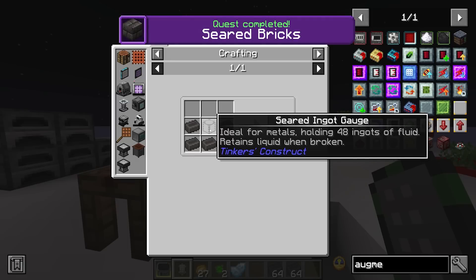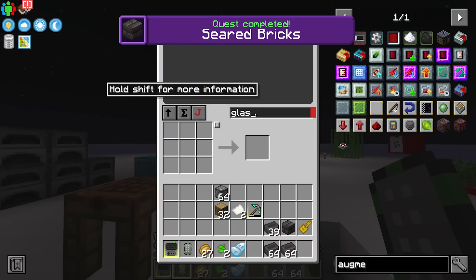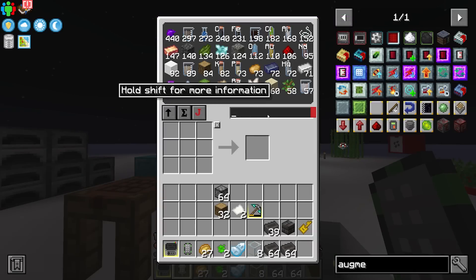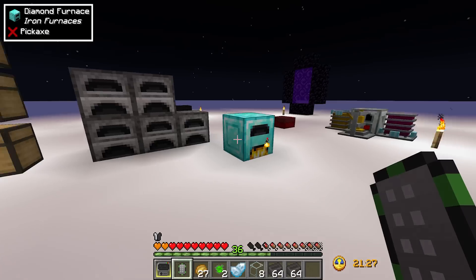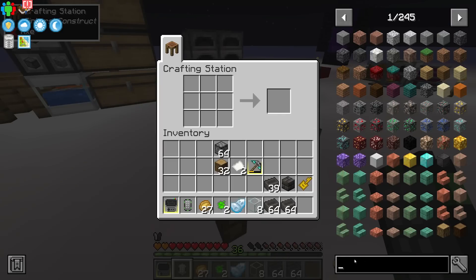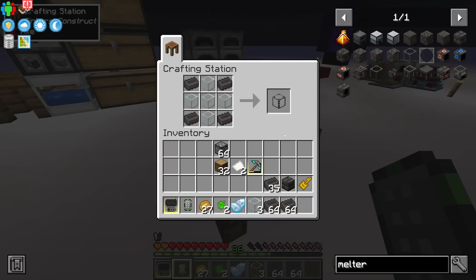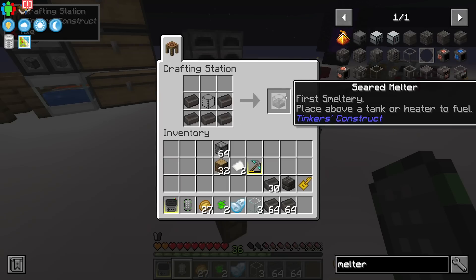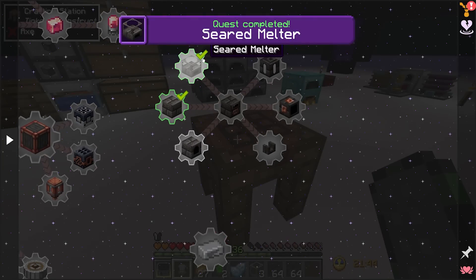Next up we have the seared melter, which requires a seared tank that needs five glass. We currently have eight glass but I have a feeling we're going to need a lot more glass today, so I'll go ahead and smelt up basically a full stack. We should be able to make that melter.